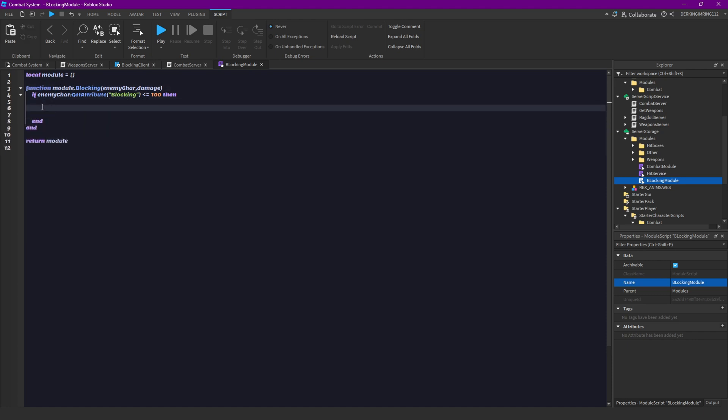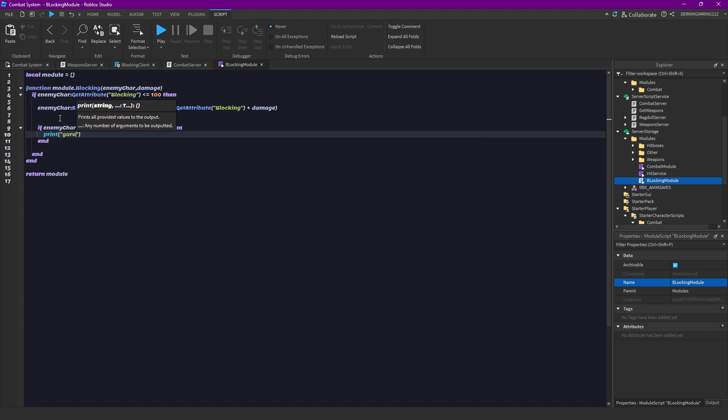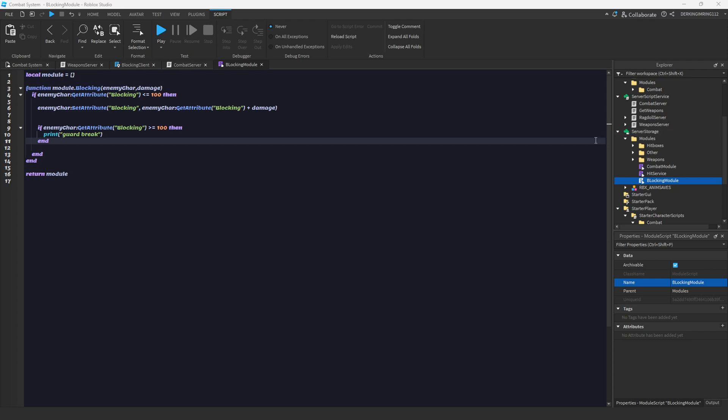Then we want to set the blocking attribute higher: enemy character set attribute blocking to enemy character get attribute blocking plus the damage. For testing, if enemy character get attribute blocking is over or equal to 100, then the enemy character gets guard broken - we'll just print 'guard break' for now. This isn't enough though, so let's open our helper module.